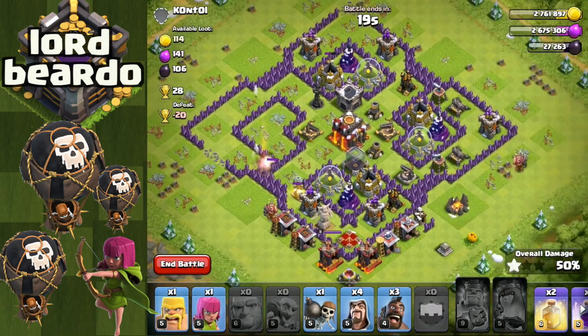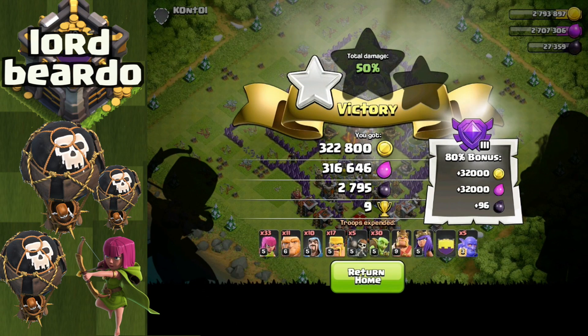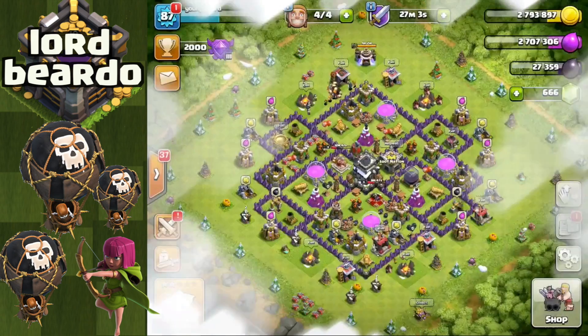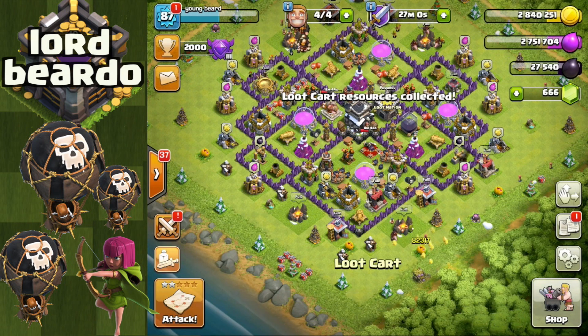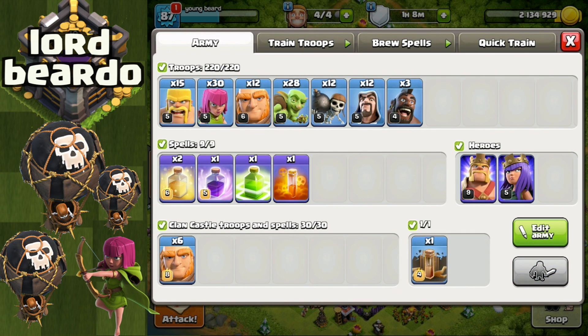The jump spell is cheaper to use because with quake spells you need four of them to take down the walls, whereas with jump spells you're just using one and you're still able to use poison spells. We'll get into examples and I'll give my final opinion at the end of the video about which one I think is better and better suited for each player. If you can do the same thing through a raid with better value, then that's obviously more beneficial overall.